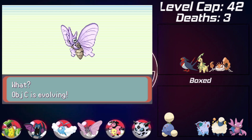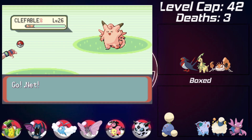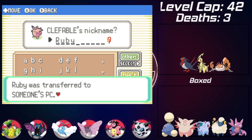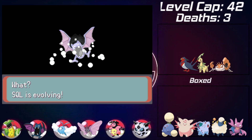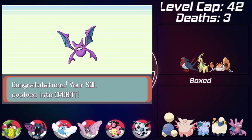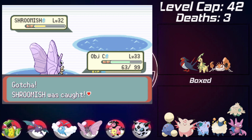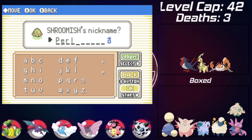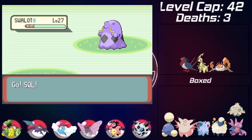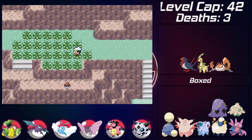I evolve Venomoth into Venomoth here just to add another body to the team. I also run into a Clefable that I catch and nickname Ruby. I then get my first friendship evolution in these Nuzlocke challenges as Golbat evolves into Crobat - pretty cool to achieve. Before heading to Mt. Pyre I run into a Shroomish in the water that I catch, naming it Pearl, in case I lose another grass type. At the top of Mt. Pyre I run into another Swallow - I forgot I already had Marill nicknamed Scala so I just name this one Swallow as well.